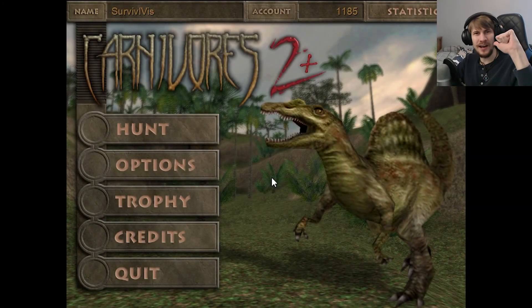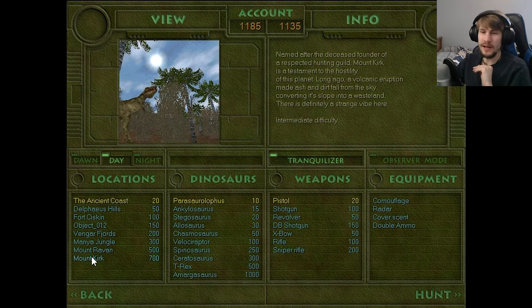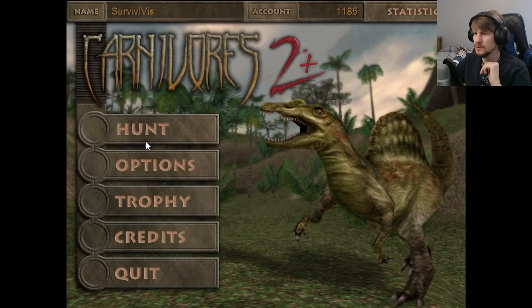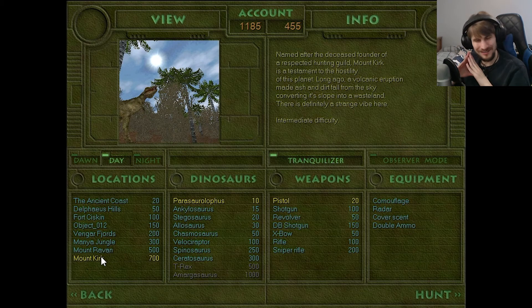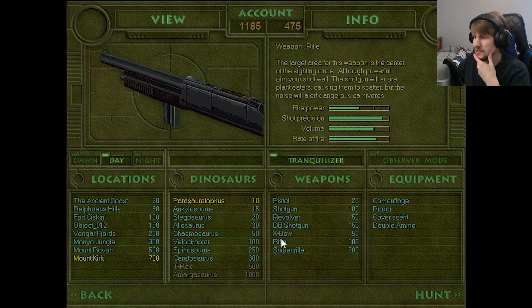Welcome back survivors, I'm the survival of this, and we are returning to Carnivores 2+, where we've just begun our hunts on Mount Kirk. Last week we got our first taste of what this map is. The southern half has been very interesting with dense scrub land that has a lot of bushes and hills, and it's honestly going to be a bit difficult to hunt some stuff there, but we still have an entire half of the map up northwards to go. So that's what I'm going to try to get us to see this week.